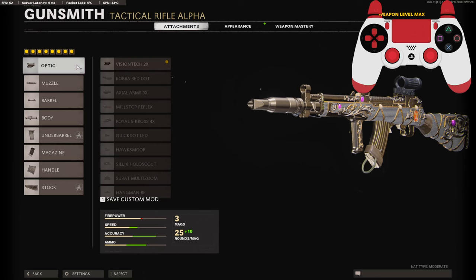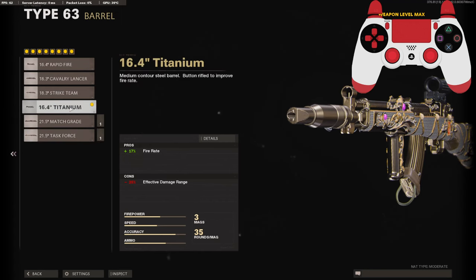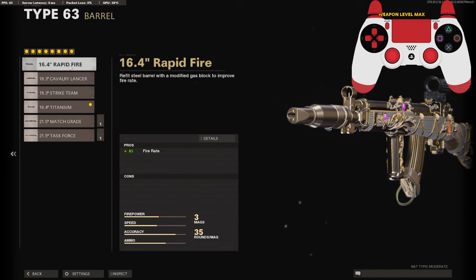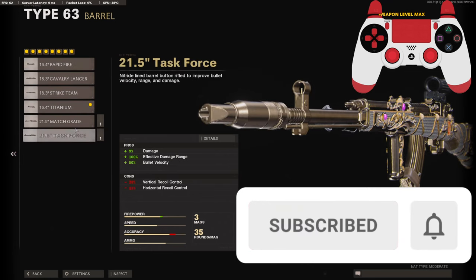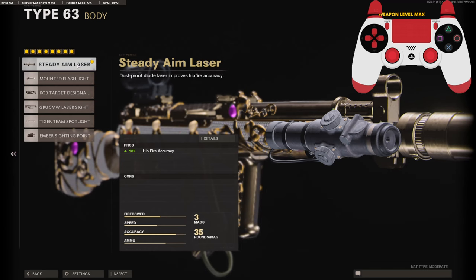For the first attachment you're going to need the Visiontech 2x, or whatever optic you prefer. The Grew Silencer to stay off the mini map and for vertical recoil control. The Titanium Barrel for the maximum fire rate — as you can see, the other barrels don't give you the same fire rate. On the body you need the Steady Aim Laser, and on the underbarrel the Spetsnaz Grip for vertical and horizontal recoil control.